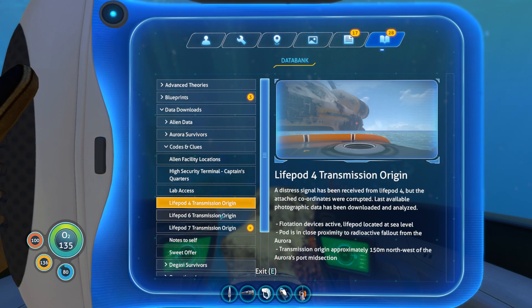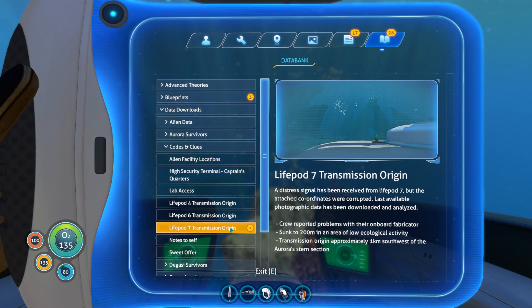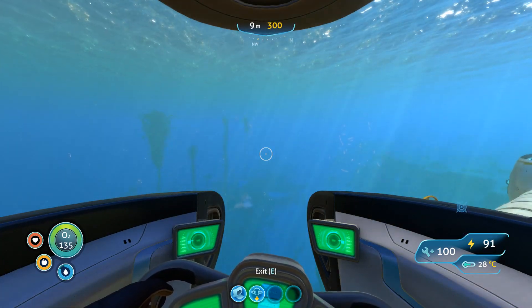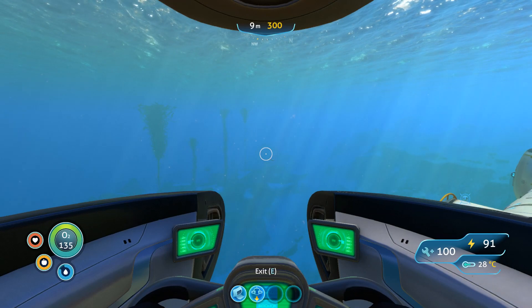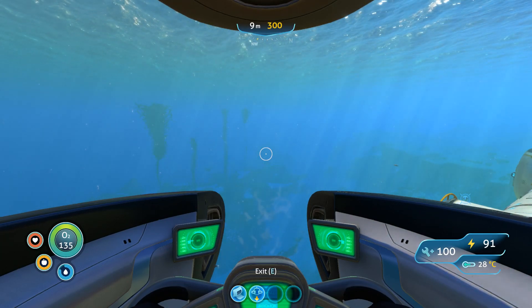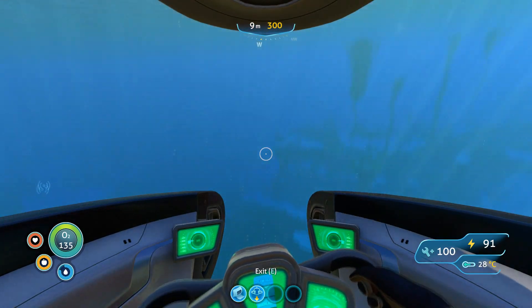So we've got Life Pod 4 which is right next to the Aurora. Life Pod 6 that's down in the Kelp Zone — Red Fern Zone. And that looks like it's got a whole load of crags. I am going to do this slightly different this time. I've already been to the Aurora, I've already been to the Weapons Platform. So I think the next ones are Life Pods 4, 6 and 7. At the same time, try and get down to the Mushroom Biome as well. That's the plan.